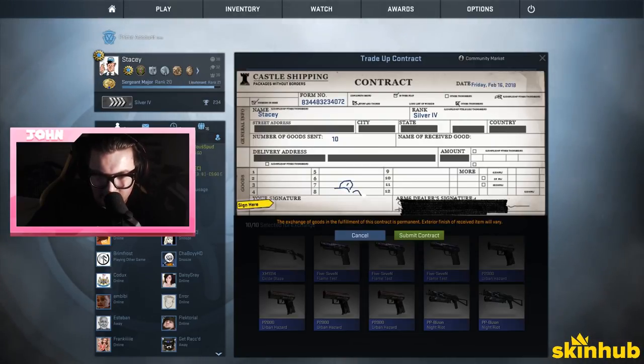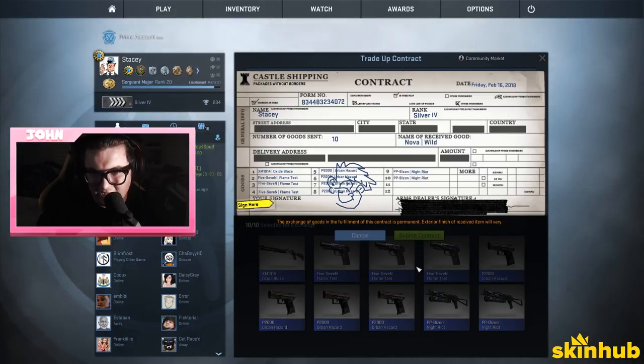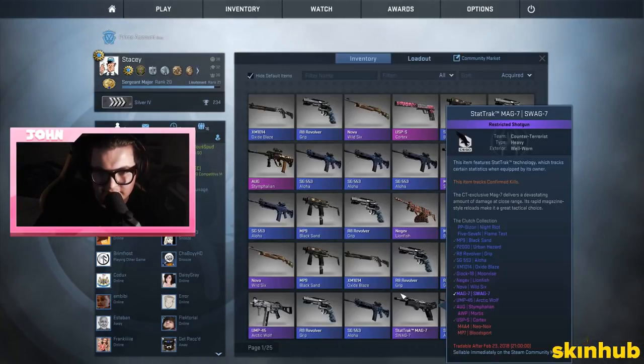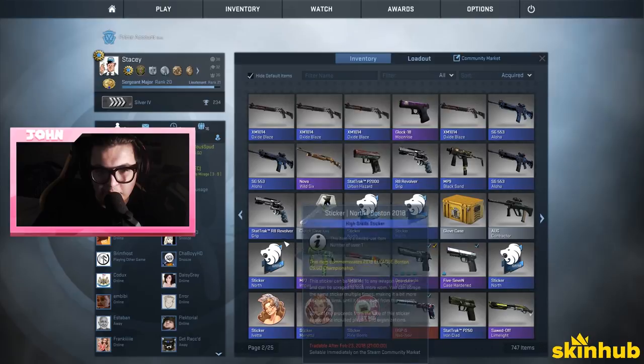We want lucky fits — why does he have all the purples? You got all the purples except the Negev. I got the Negev — oh you got the Negev? Oh we can do a purple trade-up!